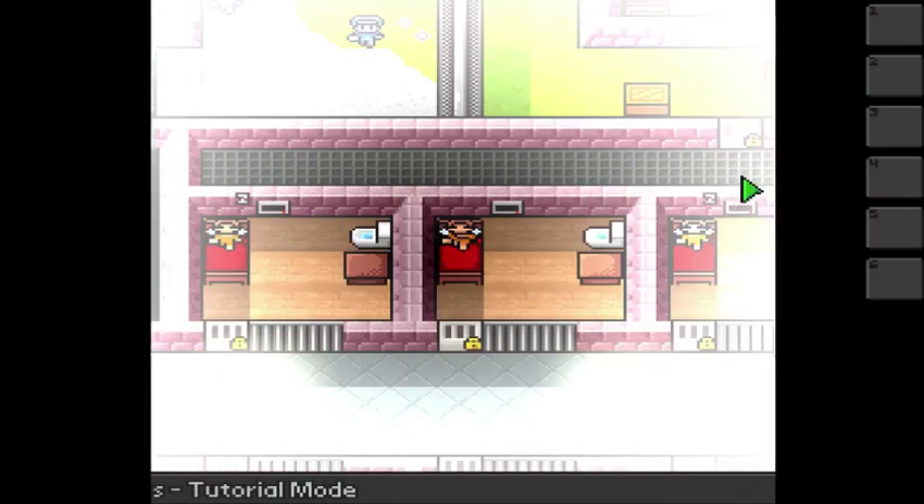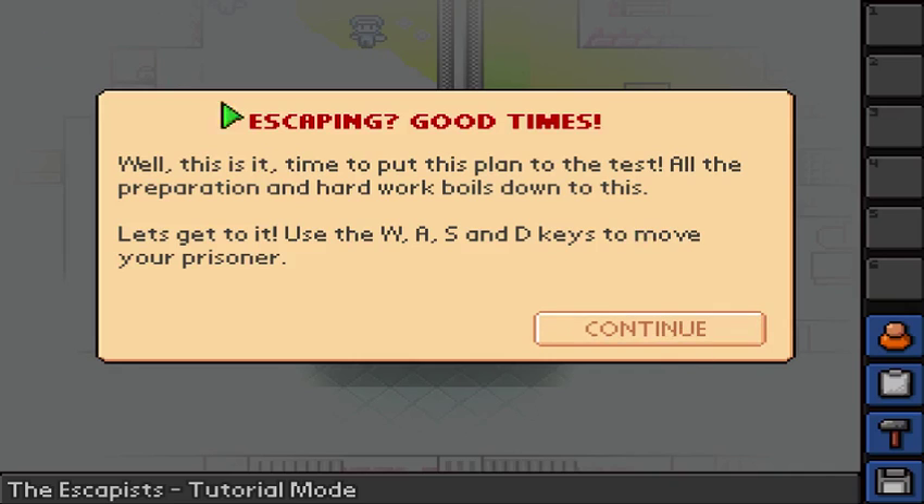Anyway, I'm just going to do the tutorial just to show you guys. Escaping — good times. Well, this is it, time to put this plan to the test. With the preparation and hardware, it all boils down to this. Let's get it.